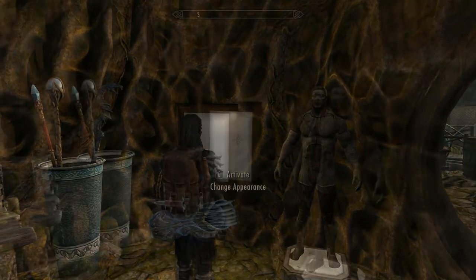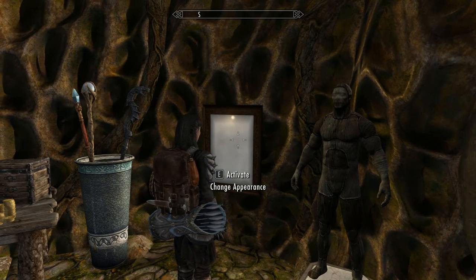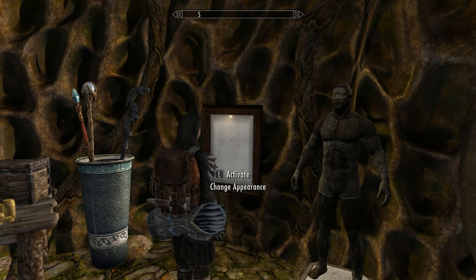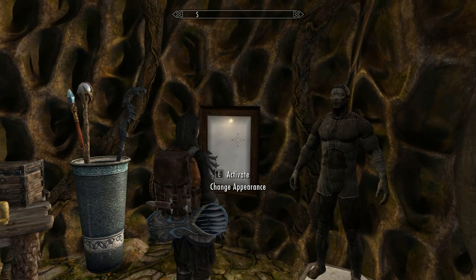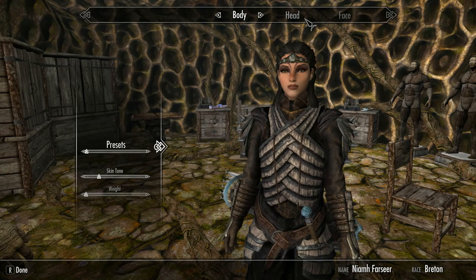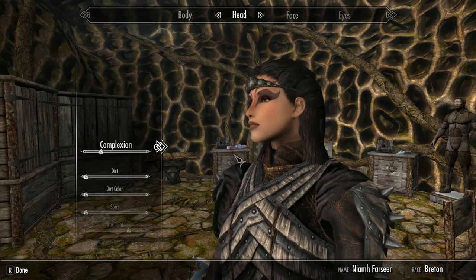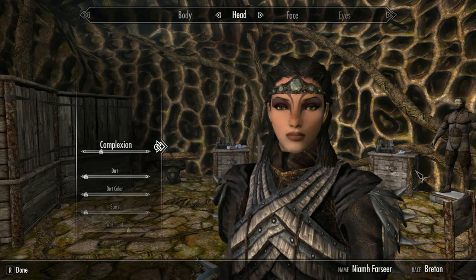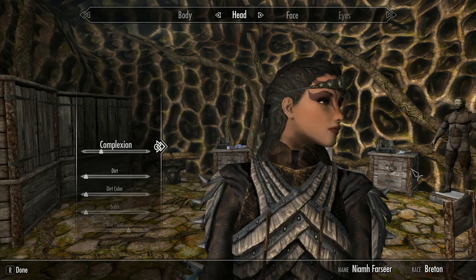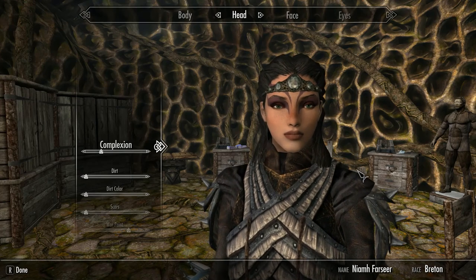The bedroom has a couple of unique features. First is this mirror, which enables you to change your appearance — you don't have to go to Riften and pay a thousand gold to change your look. You can go ahead and change whatever you like. I think the character is pretty enough as it is, but that's the first feature of the bedroom, which I think is incredibly handy, because sometimes you do get bored and just want a bit of a change.